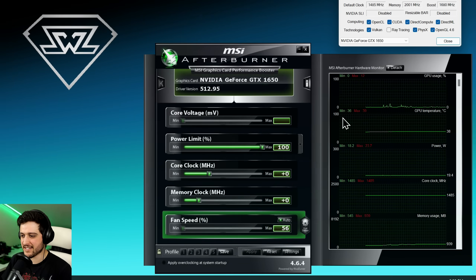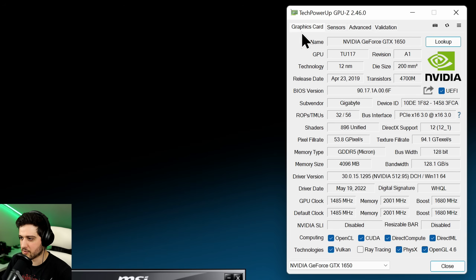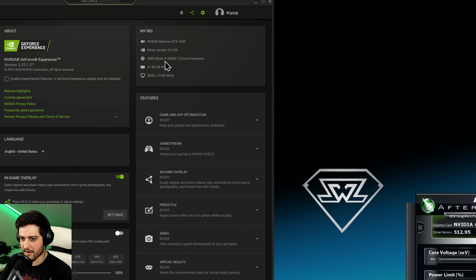It's desktop time. The GeForce GTX 1650 is showing up in MSI Afterburner along with the latest drivers, version 512.95 at the time of recording. You can check out all its specs in TechPowerUp GPU-Z — it's a PCI Express 3.0 x16 card. We're pairing it with a Ryzen 9 5900X and 32GB of RAM to avoid CPU bottlenecks.